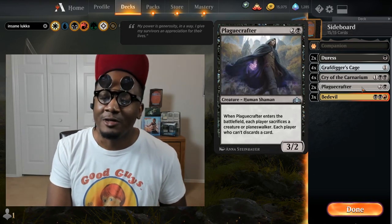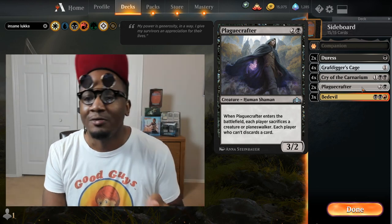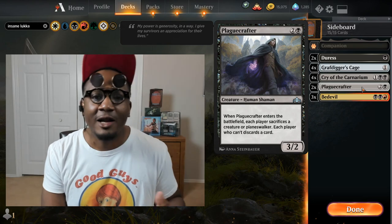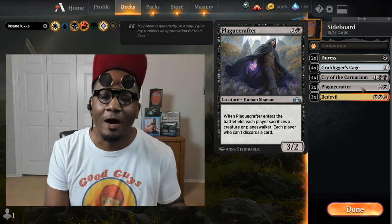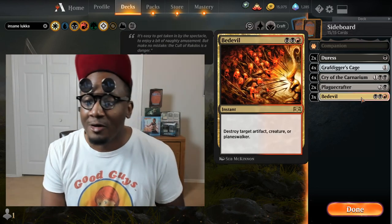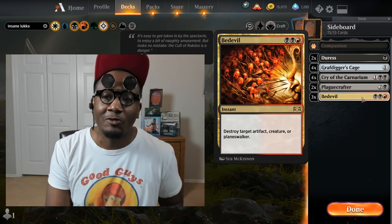Plagucrafter is another option — we don't care about sacrificing our rats and our Fenlurkers. So we can play this off of Luca's plus one or from our hand, sacrifice our rat or our Fenlurker, and make our opponent sacrifice something they'd rather keep. And then Bedevil for problematic stuff that we may need to remove.